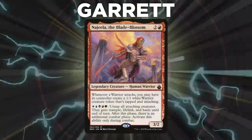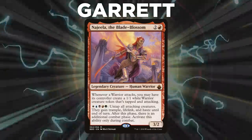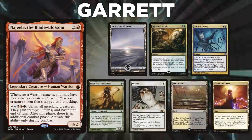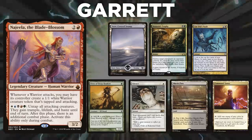Next, we have Garrett, piloting Najeela, the Blade Blossom. This deck is a mid-range tempo deck looking to win through combat and carries a lot of interaction pieces. Garrett's opening hand contains a Snow-Covered Swamp, Assassin's Trophy, Limdul's Vault, Elves of Deep Shadow, Silence, Marsh Flats, and a Command Tower.